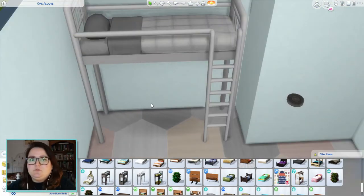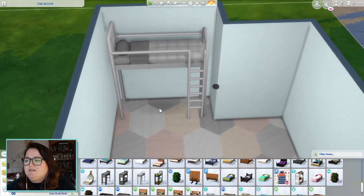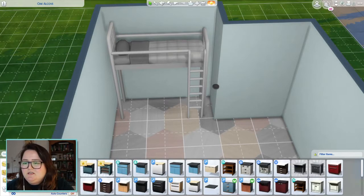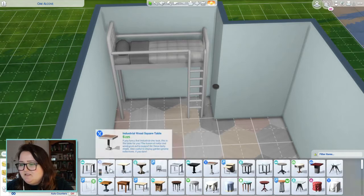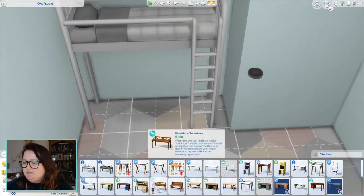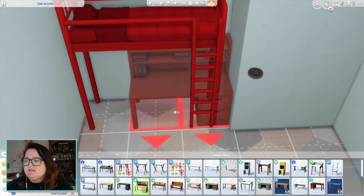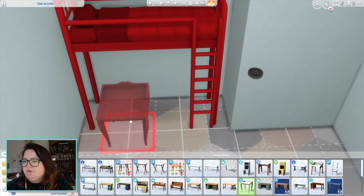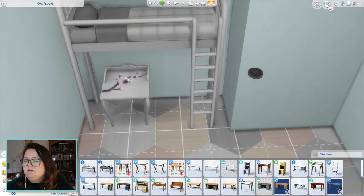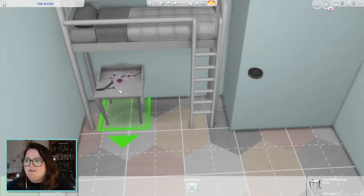I've been watching a couple of videos on how people have had trouble with these. It seems like you can put something in the slot underneath the bed, maybe just about up to here, but as soon as you put anything under this bit it becomes non-functional. So it seems a little bit rubbish. But at least I can put like a small desk under it. I could potentially put this bed here with move objects.